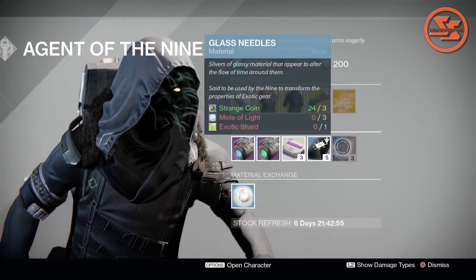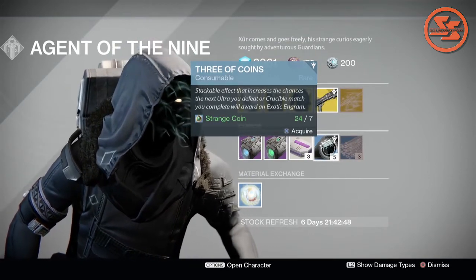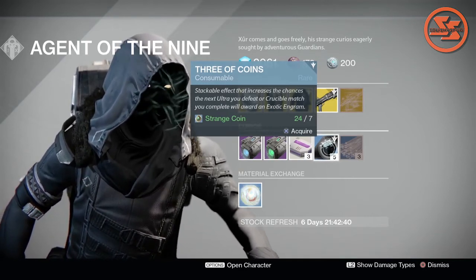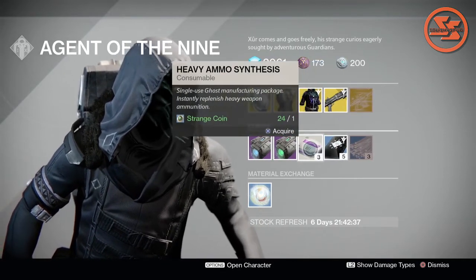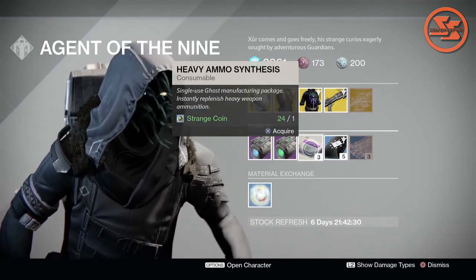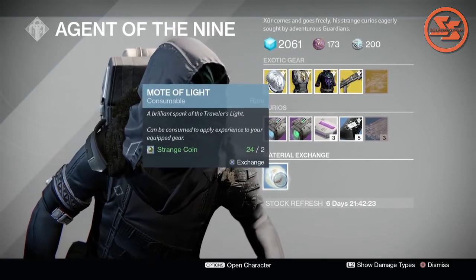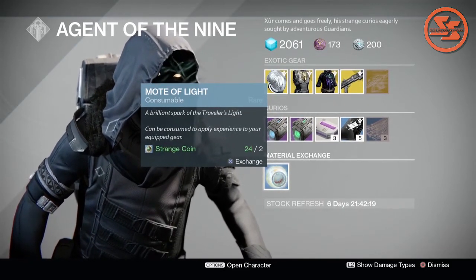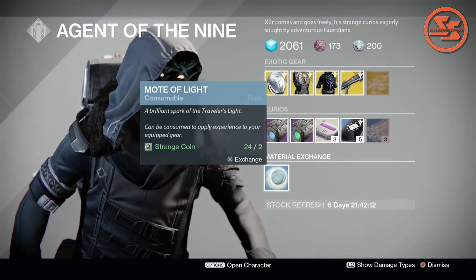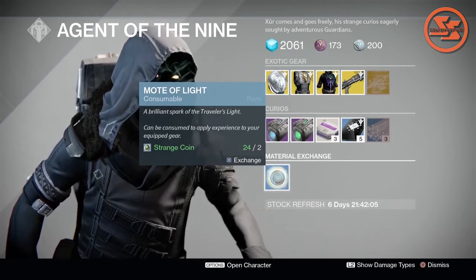Glass Needles allow you to change some of the perks in Exotic items. Three of Coins — this is basically what I always spend my Strange Coins on; they give you a higher drop chance of Exotic Engrams in PvE and PvP, so they're definitely worth it. One Strange Coin gets you three Heavy Ammo Synthesis, which is really cool. The Rare Sparrow — nope, we never do that. And two Strange Coins get you a Mote of Light. Unless you're loaded with Strange Coins and really need Motes of Light, Motes of Light have a higher drop chance than Strange Coins anyway, so I don't understand why these are here.